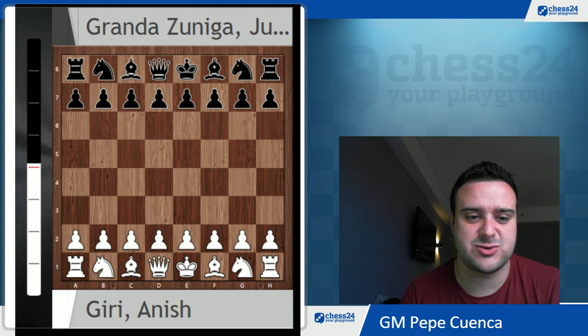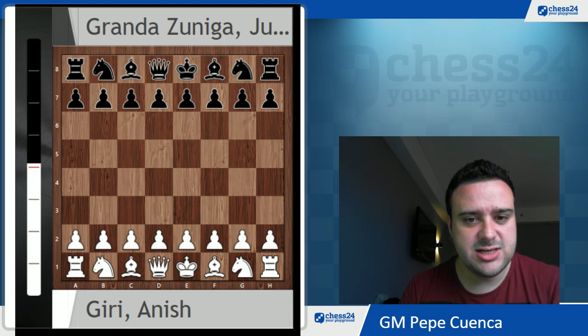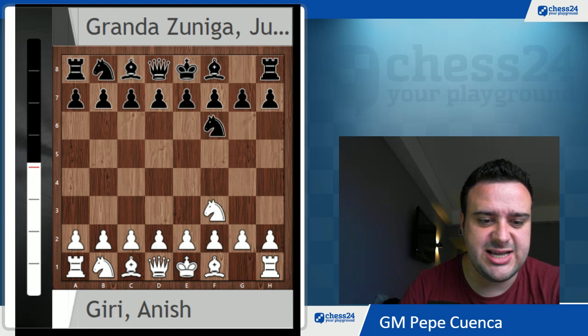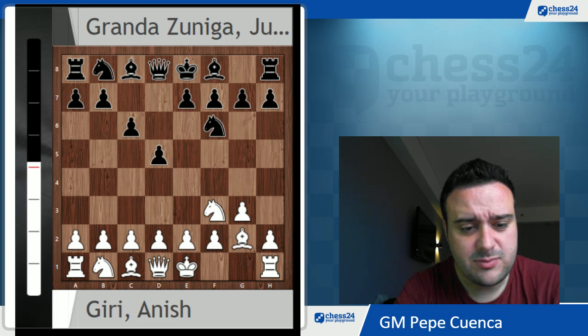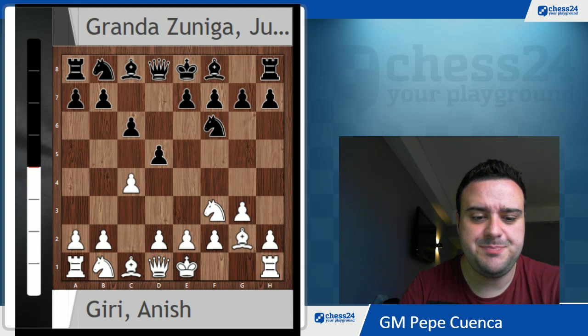I think it's good to cut the bullshit and start analyzing what happens in the 64 squares. Not so often does Anish Giri lose with white, so pay attention because this game is extremely interesting. Nf3 by Anish Giri and Nf6 by Julio Granda was played, g3 aiming to go for the fianchetto type of structures, d5 occupying the center, Bg2 and c6 — and we are in some sort of Slav defense.